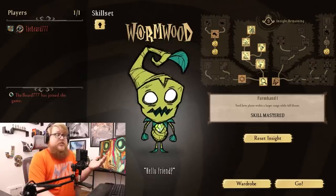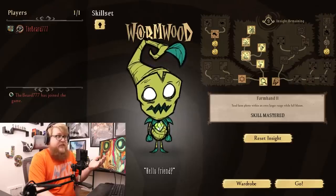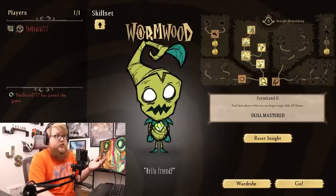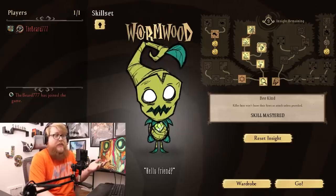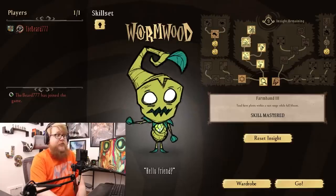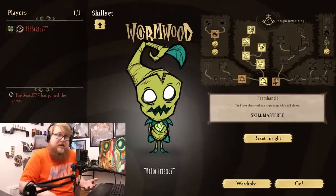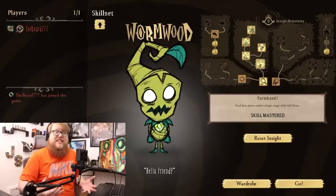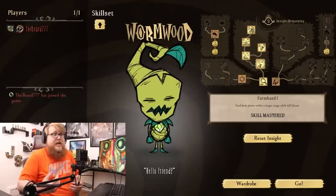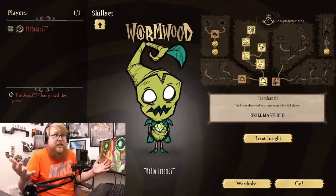So in summary already, we have 4 perks that I would completely just yeet out of existence. We have one that should just be base kit, and we have one that should maybe do one teensy tiny extra thing to make it really good. But what would I replace these with? Well, then we start talking about what I think everybody is talking about, like photosynthesis perks, or maybe interactions with more plants of the world, including the new Brightshade stuff.